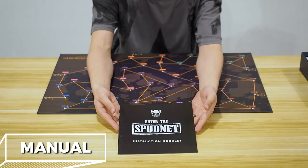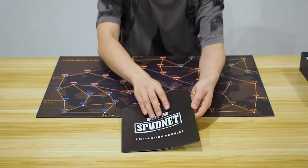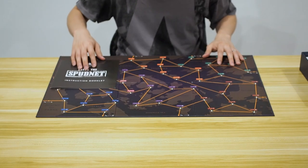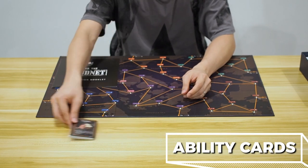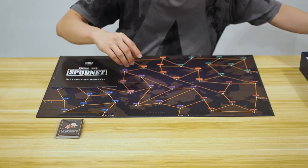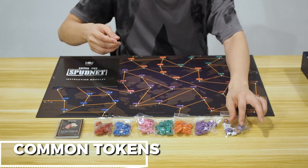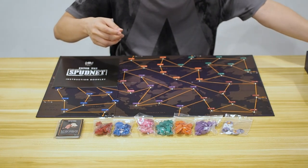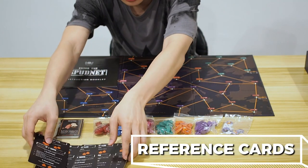It also comes with an instruction manual, but let's face it, no one reads that — that's why I'm here. There are a deck of ability cards; there are 20 of them in the base game. There are also 6 sets of player tokens, and a set of common tokens that any player can use. Finally, there are a set of reference cards with the basic rules to get started playing easily.